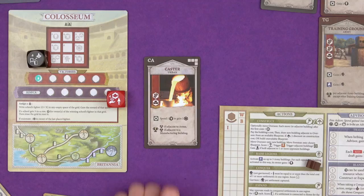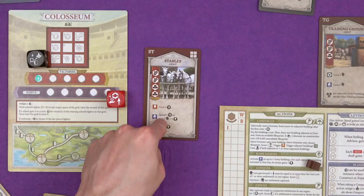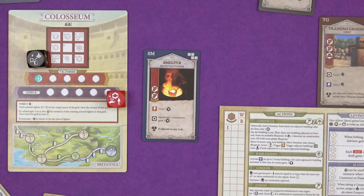The new army building is the stables. Building it gains you an iron. The raised legions ability is spend an iron to get two soldiers and a coin - so really very nice, and very tempting for other players to use as well. Remember when other players use your buildings for their raised legions ability, you get coins. And producing gets you a coin as well. And finally, the new manufacturing building is the smelter. Gets you an iron when you build it. Producing lets you spend any resource to get an iron, and it's worth a point if it's next to any ludi.